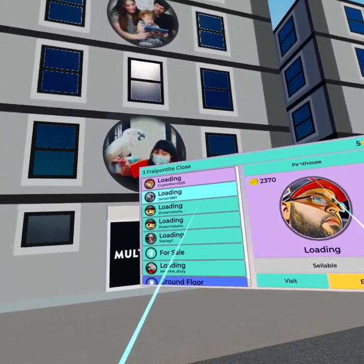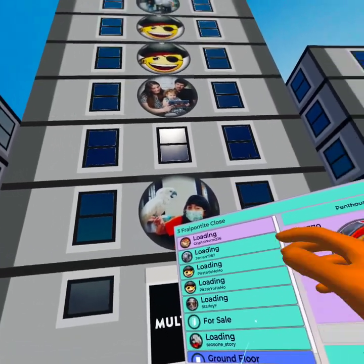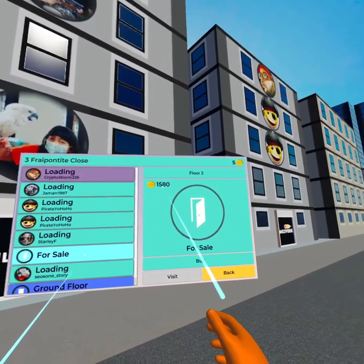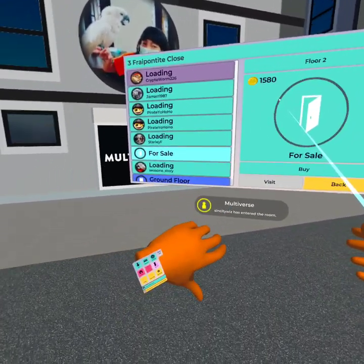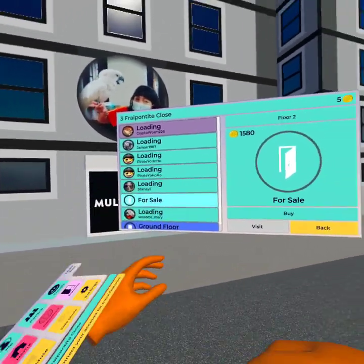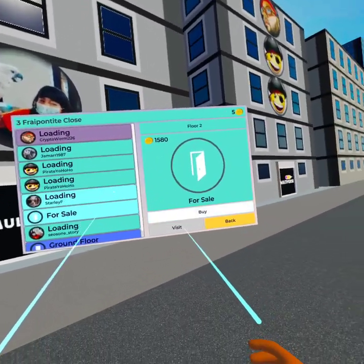You can see the penthouse here on this building. The avatar coordinates with the avatar that's up there at the top of the building. It's sellable now — the person has held it long enough — and it's 2,370 meta tokens. Here's a floor, looks like the third from the bottom. Nobody's purchased it yet. It's for sale — you can put 1,580 tokens towards that floor and purchase it if you wanted to. As people purchase floors in a building, they go up in price.